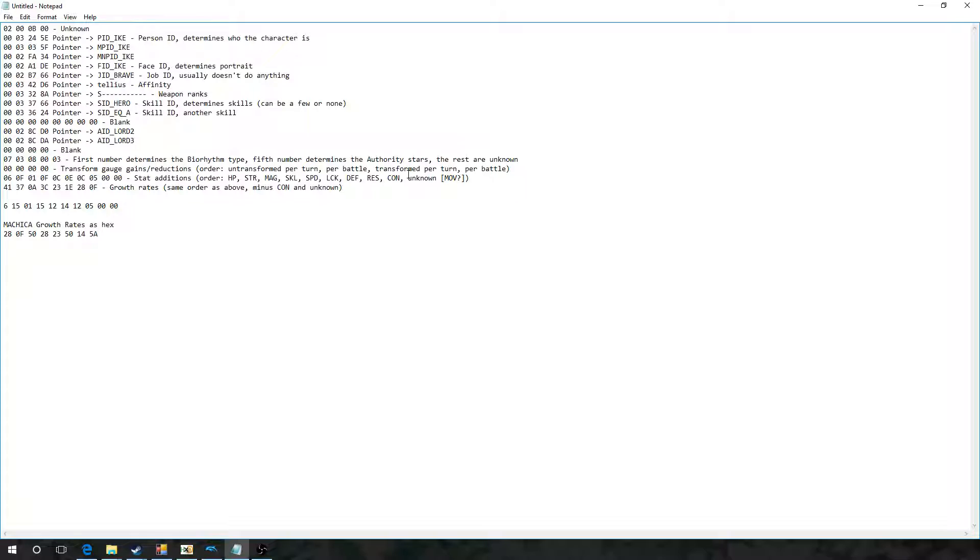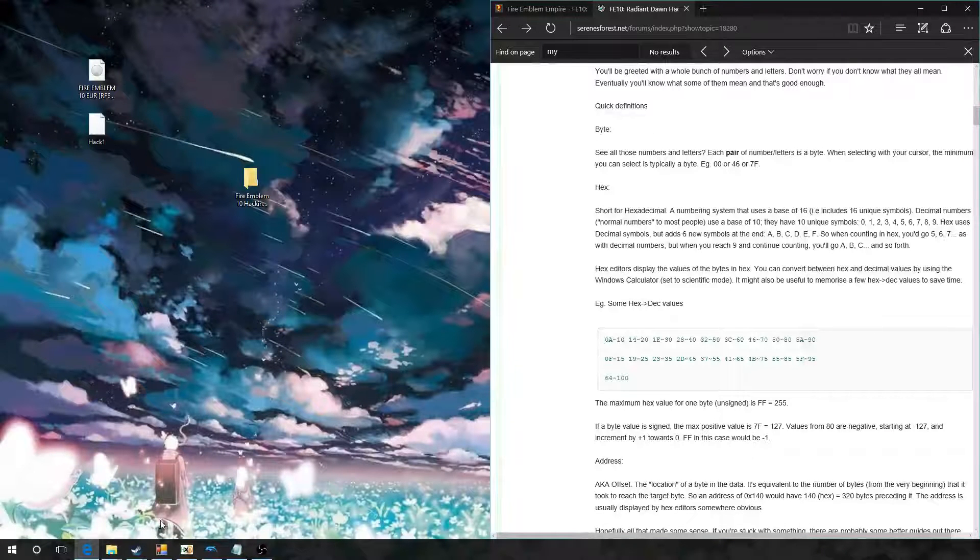5 in Resistance, and Con he gets 0. This one is noted as unknown, but we're going to move on. So Makaya's growth rates — we're going to use Makaya as an example. I already calculated her growth rates so you guys don't have to watch me do that.